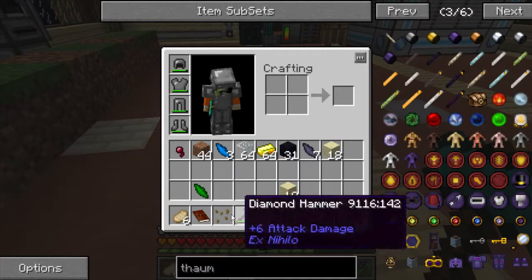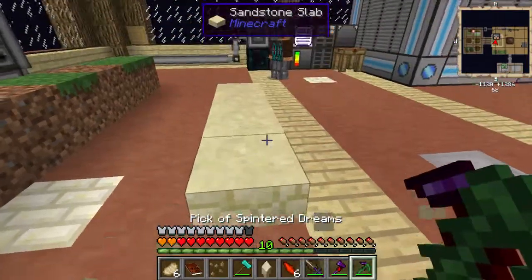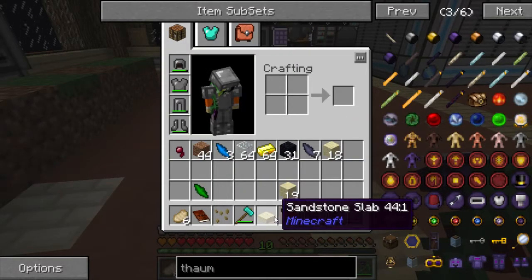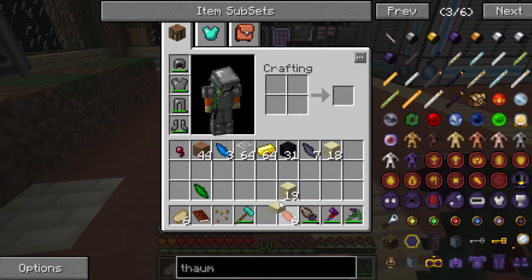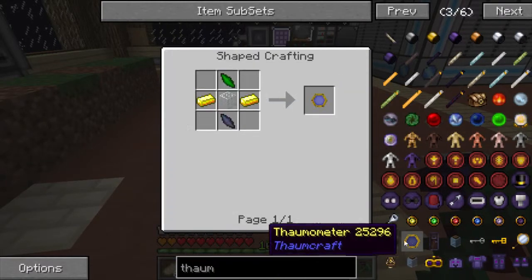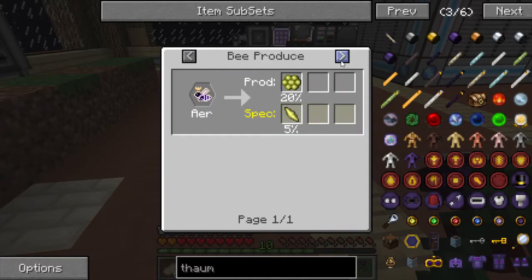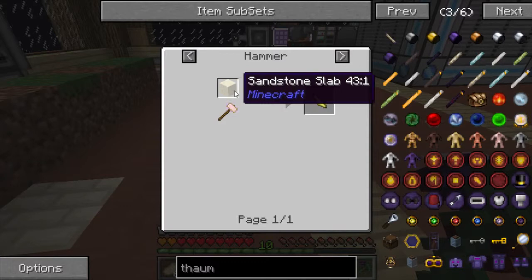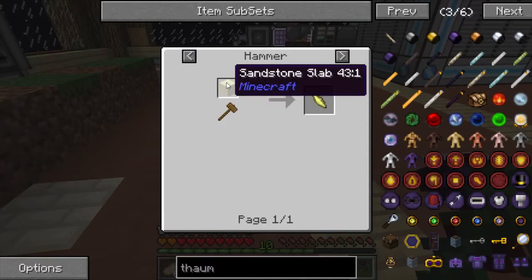What's 43:1? That's 24. What is 43:1? Let me guess - it doesn't know how to make slabs. Of course it doesn't. It just says sandstone slab but it looks like a piece of sandstone.